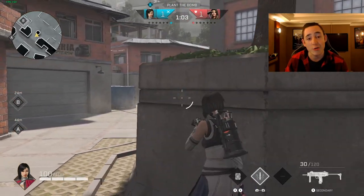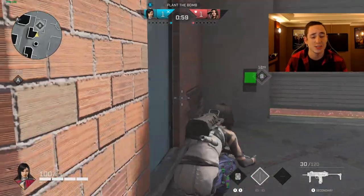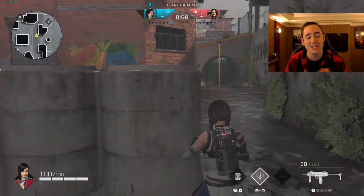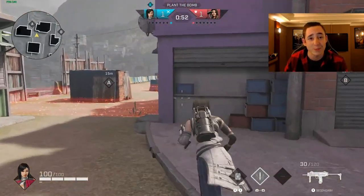That's not the only way to use this smoke though — you can use it for a push down to A from this angle as well. You can either use this to block a large area from mini garage as you push to the site, or as a rotate option without them seeing you rotate to A site. So it really helps you get onto either bomb site — that smoke grenade from that angle on tree.